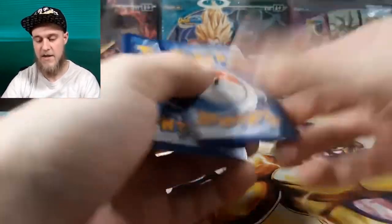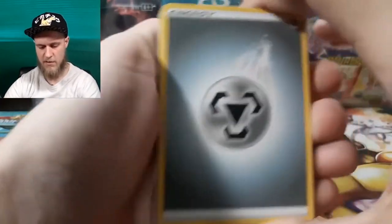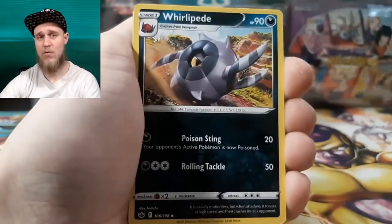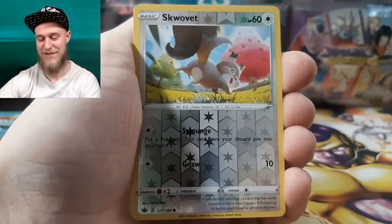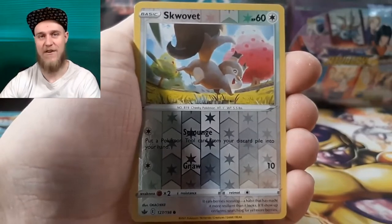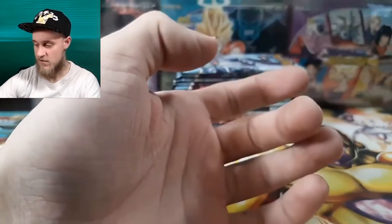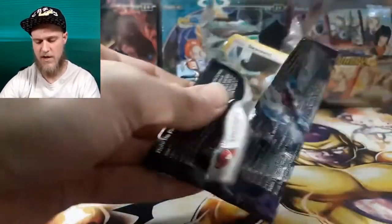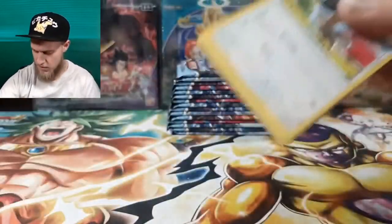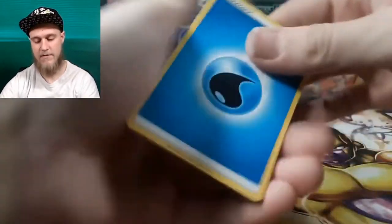I'm very curious how this is going to go. If you missed my random blister pack openings — I'll link those in the cards — I had some crazy insane luck. I actually pulled an alternate art, but it wasn't one of the ones I was hunting for, which is ridiculous. Still an amazing card. We got the reverse Scope Lens and then a regular rare Sir Farfetch'd, which we hadn't gotten yet. This is actually a really nice set with a lot of great cards.